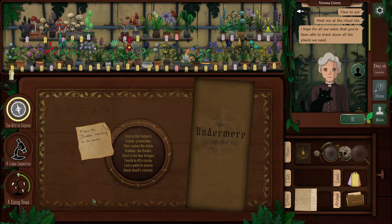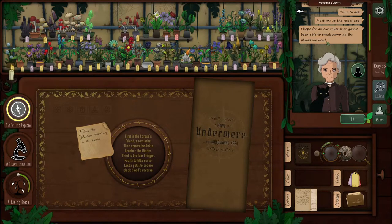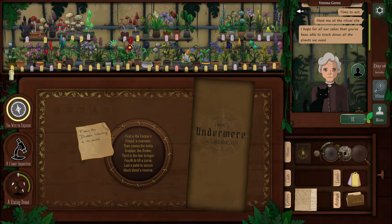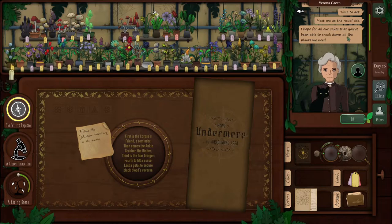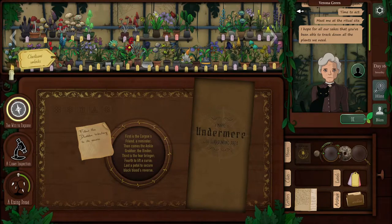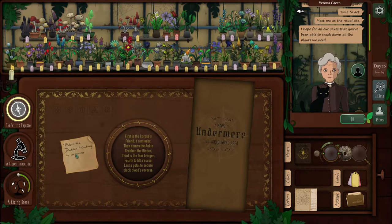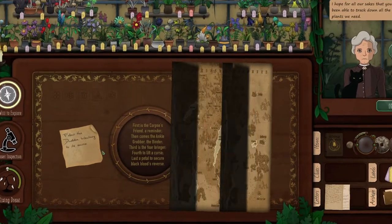Welcome back to Make Way for Cat. This is it - the final countdown. She wants us to go to the ritual site, and she asks that we have all the plants down that we need. I unlocked this with Clavillium, and we got the objective: follow the Dudden tributary to its source. So we're going to do that first.